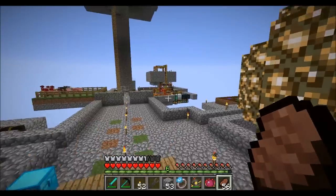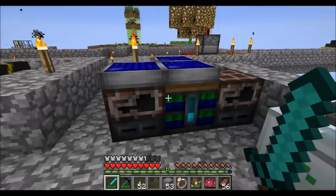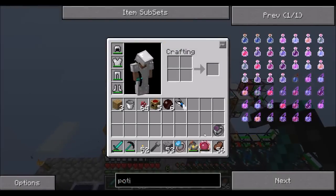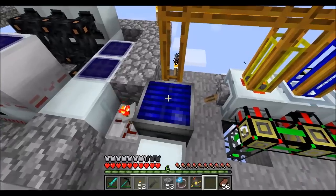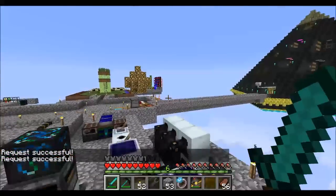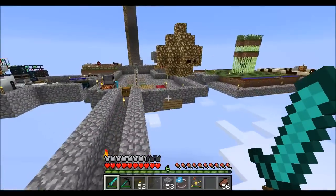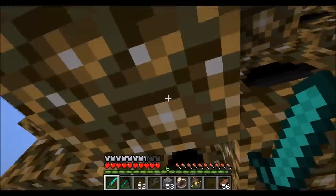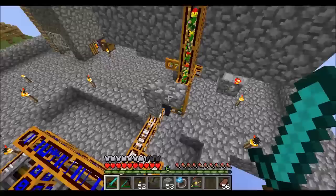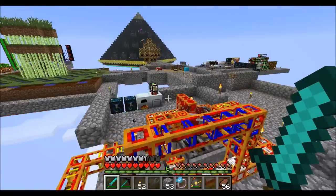Direwolf20 signing off. Hope you guys enjoyed this refresher on Red Power 2. The thermopile and solars are filling up the battery box nicely — we're getting lots of power. I'll put this back on the sorting machine so it has all the power it needs, and I'll request a couple more LV solars. One more quest objective down; we've got a few more to do. We are going to have to get into bees at some point. How much dark matter do I have? A lot. All right guys, take it easy.